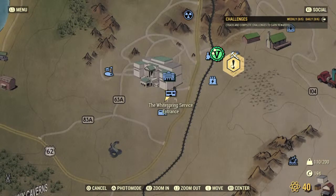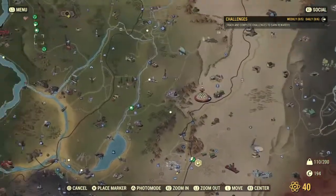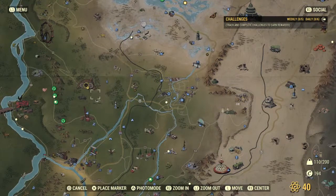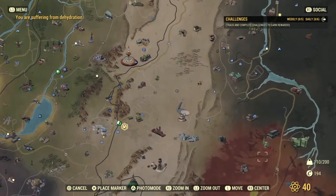Here is the White Spring. I'm in the White Spring bunker, but I entered through here. There's also a decent amount of screws in the White Spring resort. Here's the distance from Vault 76 — it's about the middle of the map-ish.